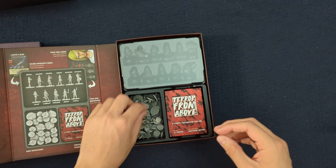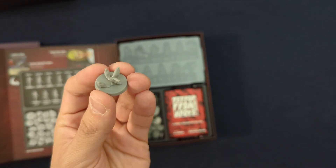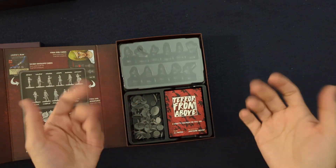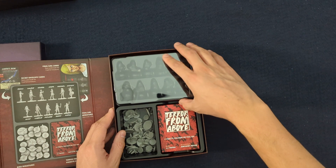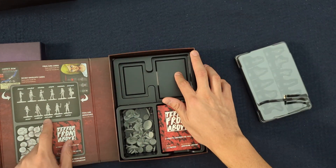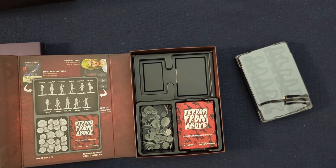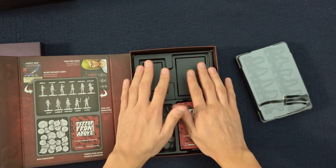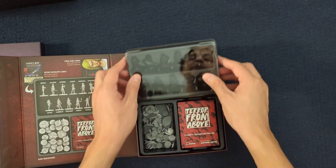A game like Final Girl that is so thematic — it is really cool to have miniatures to really match that. I am glad that we have those fully available now. Up here you can see there's storage space for each of your Final Girls from Series 1, and on the bottom here there is space for their signature cards. Right now my signature cards are kind of just scattered all about different boxes, so to have them all consolidated into this box is going to be awesome. And of course there's a little space here for each of the Final Girl cards.